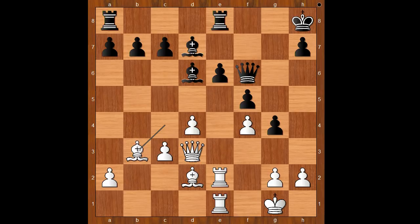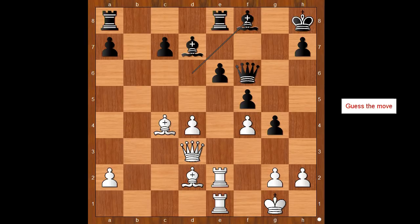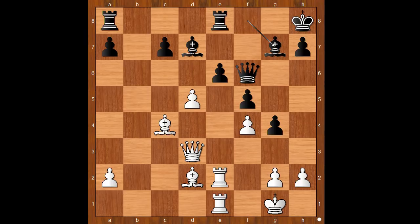Bishop to b3, intending c4. b5, c4, b takes on c4, bishop takes on c4. Bishop to f8. This is a very important moment of the game. It is white to move. What would you do with the white pieces? Please pause and find the best move for white. Evgeny Zanon played the best move: d5. Can you see the purpose of this move? Israel Caspi played bishop to g7.